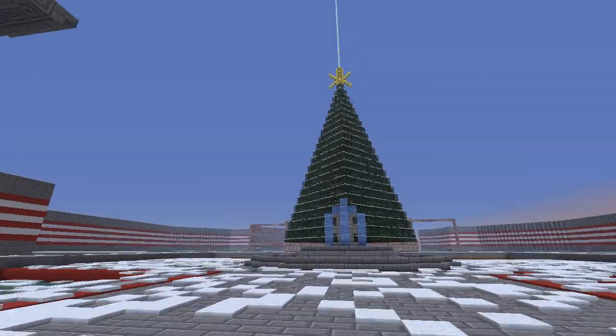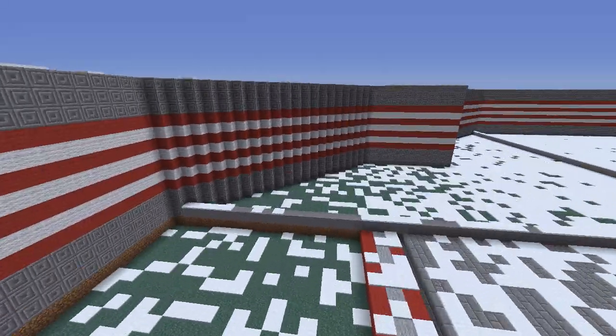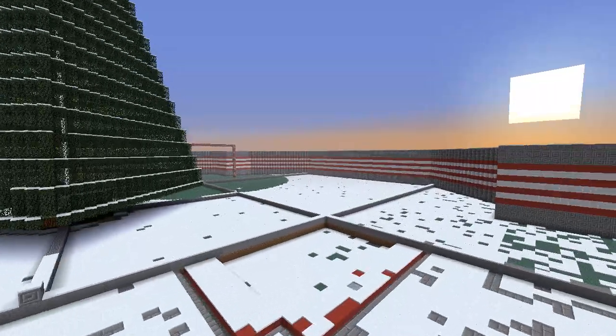So you come into Santa's workshop and into the village — we'll just call it the village. Over here in this area will be an elf village, and over there there will also be an elf village along with some reindeer stables.